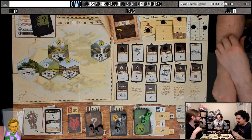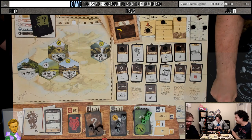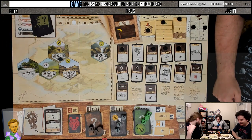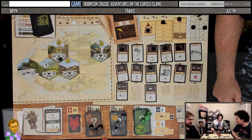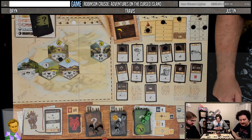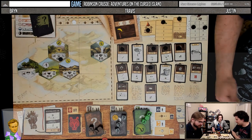Night phase — everyone needs to eat. Travis, how about you eat? I'll discard three of these to get food and then eat that. So one of us doesn't get to eat. I can smoke the pipe and give someone else food as well. I will smoke the pipe to produce another food for you guys — everyone is eating.